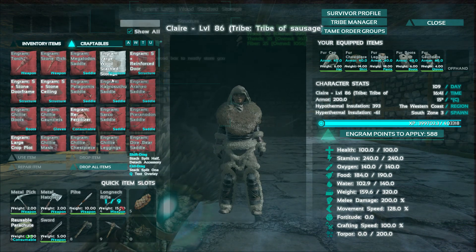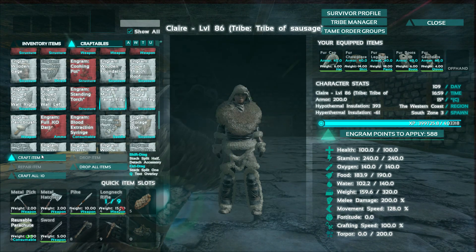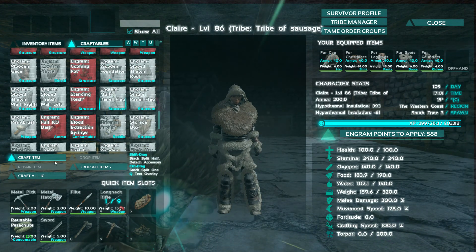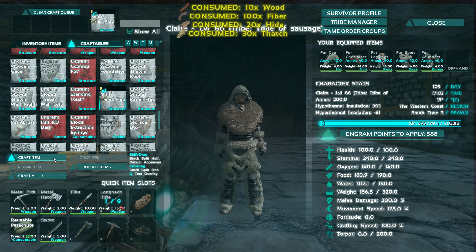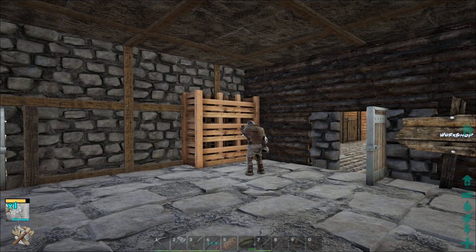Where are you - are you upstairs or downstairs? I am down in the workshop. Put your metal in this box - the bottom one, yeah.